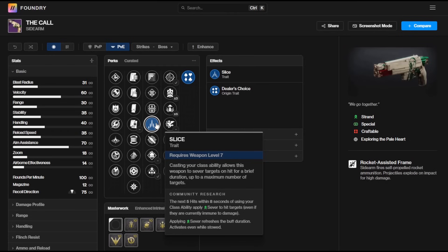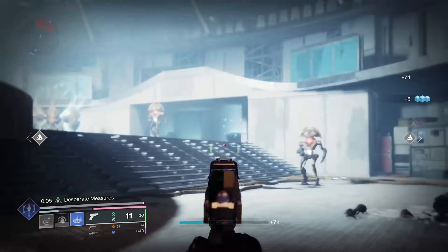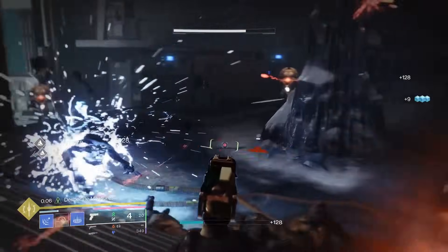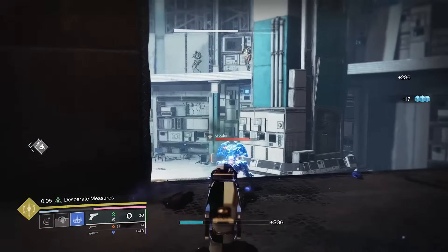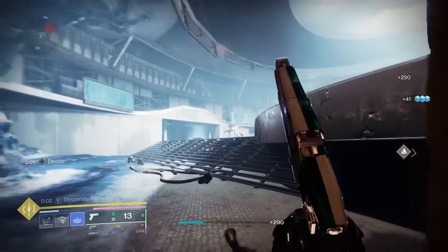Slice gives you the ability to sever targets on hit for a brief duration after using your class ability. Sever is a really strong strand subclass debuff — it's going to give your enemies a 40% damage reduction, so they'll basically be dealing 40% less damage to you. With a high recovery and high resilience build, combined with Devour, Restoration, or a healing rift, Slice is going to stack on top of all of that and make you basically a literal tank.